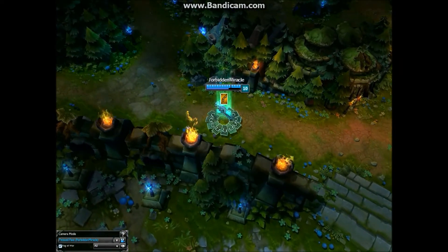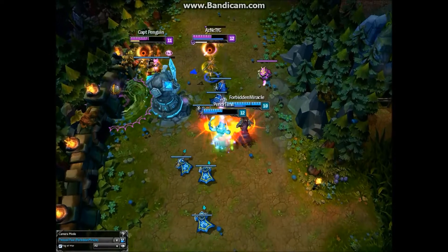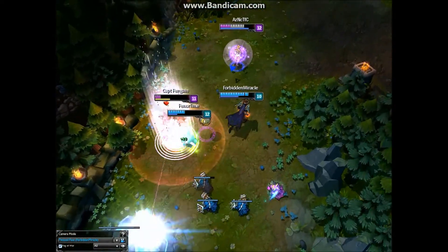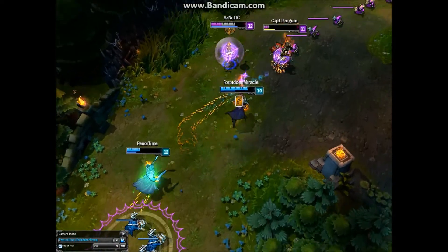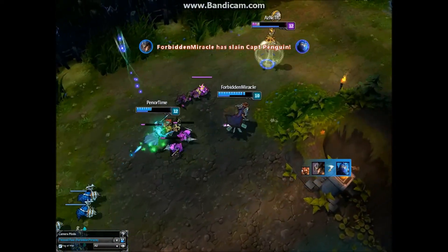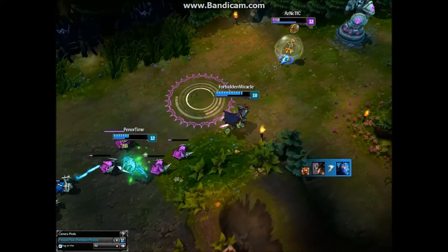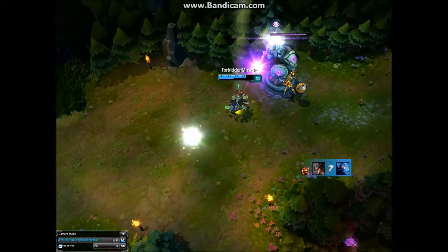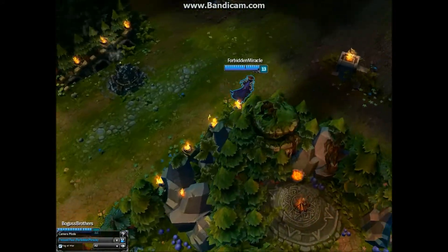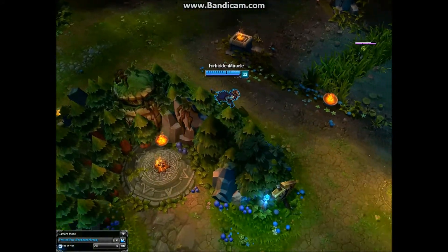Here, Gangplank is being tower dived by Orianna and the Sith. I quickly TP top, which creates a 1v2 situation into a 2v2 situation with a turret in my favor. Now my enemies are completely out of position and I pick up the easy double kill.